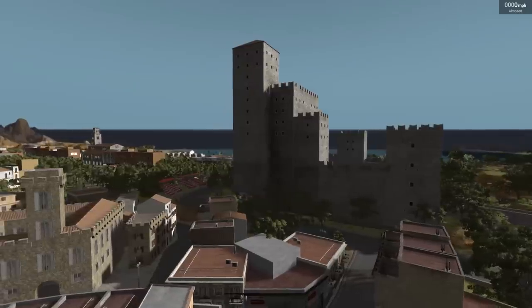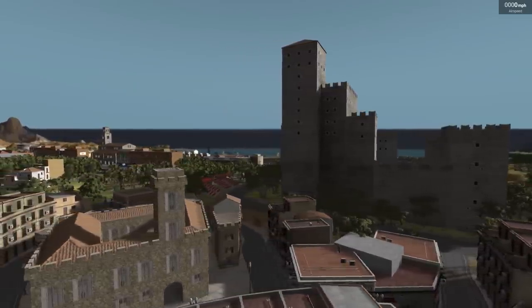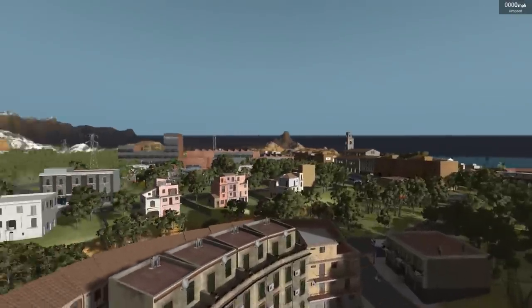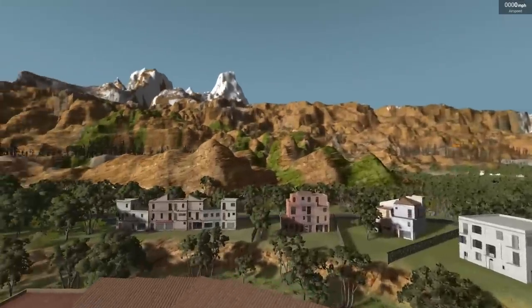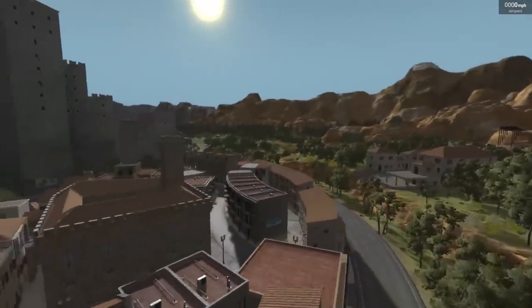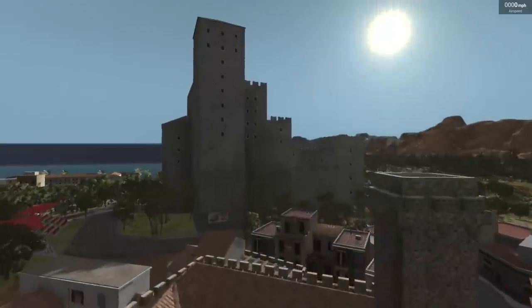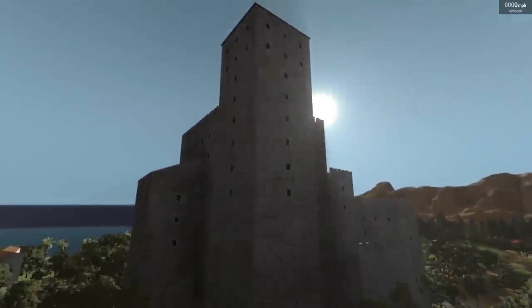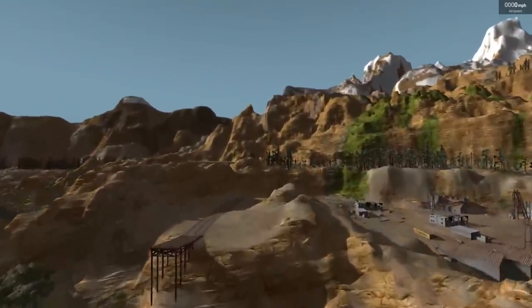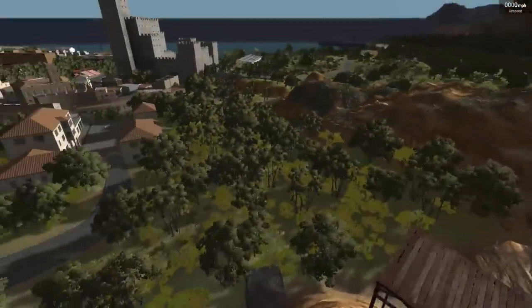In today's episode, we have a new map mod to check out. It goes by the name of Multifino, and I gotta say, this map is absolutely beautiful. It is very evident that there was a ton of work put into this thing. And look at the massive castle in the middle of the map as well — oh my goodness, it's so pretty. And is that a giant ramp I see? I think it is.